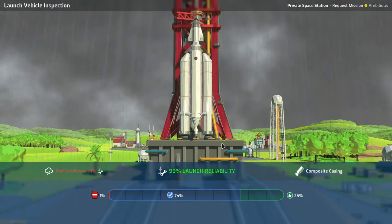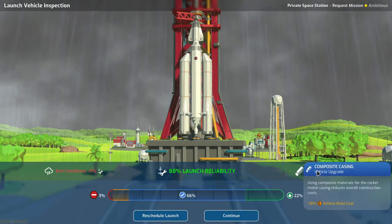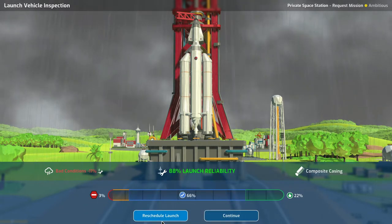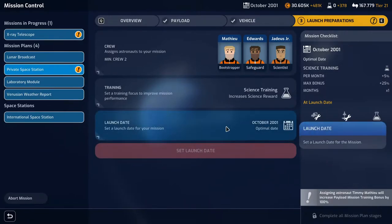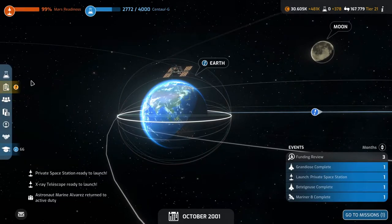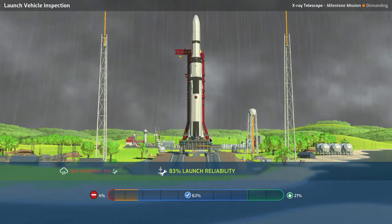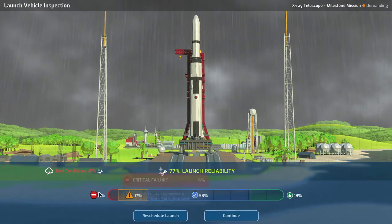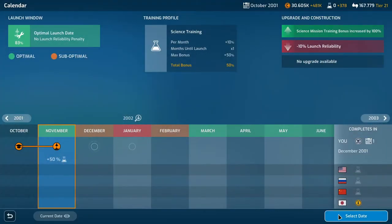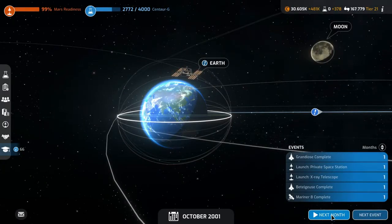Let's go - but bad conditions on the private space station launch, so we'll reschedule that for next month. We try the x-ray telescope - nope, we'll reschedule that as well for next month. We'll continue to next month where a lot is going on.